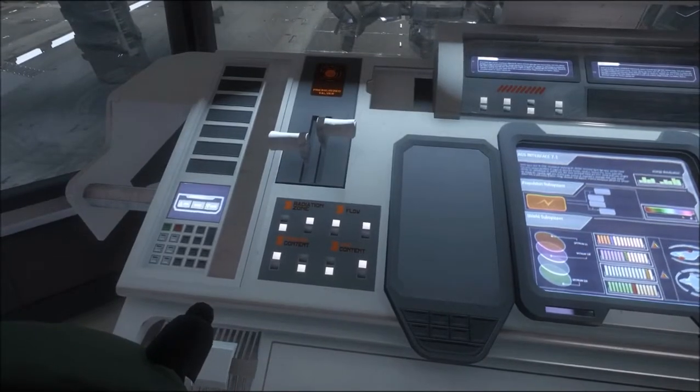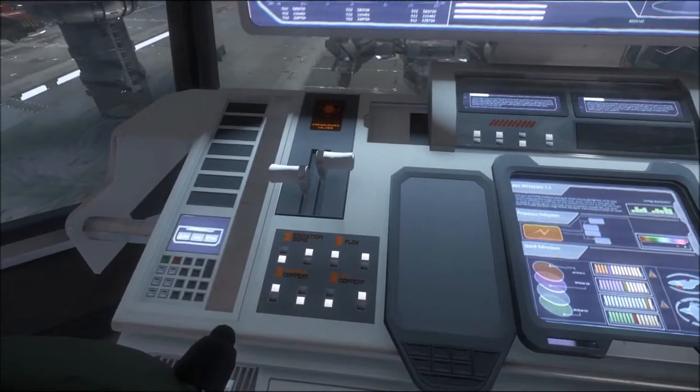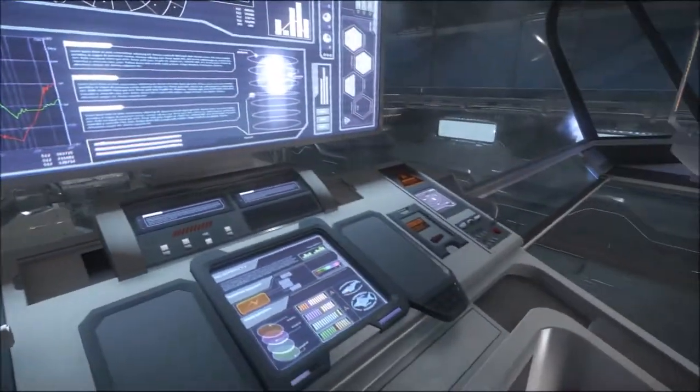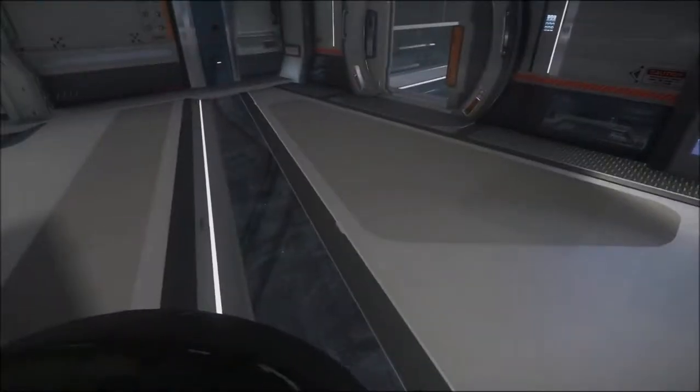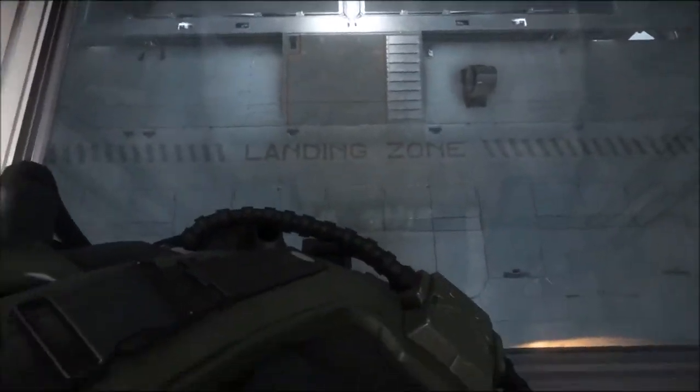Radiation zone, flow, pressurized content, liquid content, pressurization valve — so I guess this is maybe where you get to refuel your ship and things from here. And there's a glass floor too.